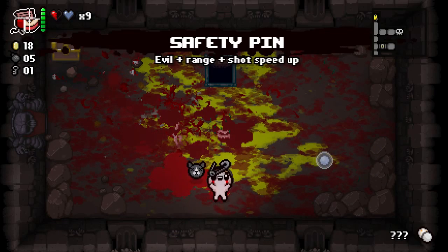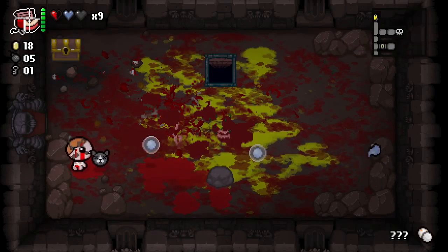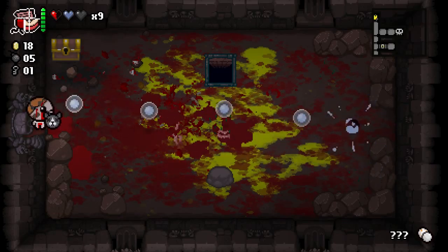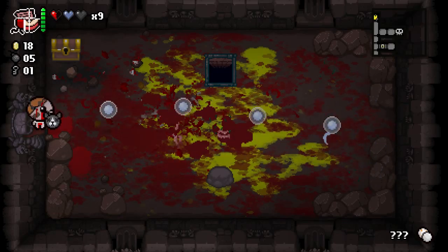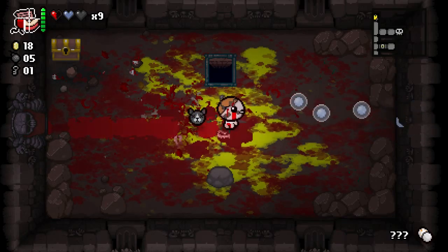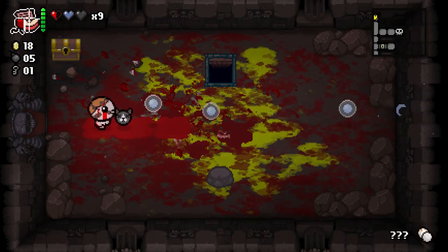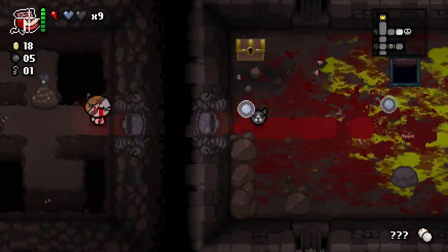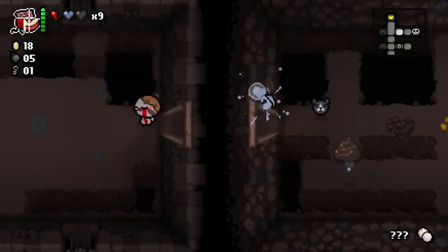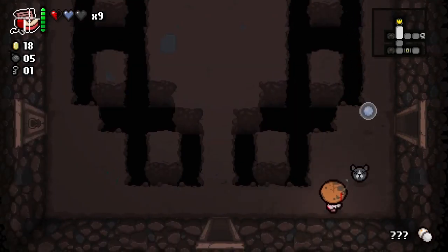We're going to pick up the Safety Pin — range and shot speed upgrade. It gave us a range upgrade so we're shooting significantly farther across the room. We're no longer shooting only halfway across the room — we're shooting the majority of the room. And our tears are flying a little bit faster because of the shot speed upgrade — not rate of fire upgrade, but shot speed, the rate at which the tears fly across the room. And an evil up gave us a black heart.